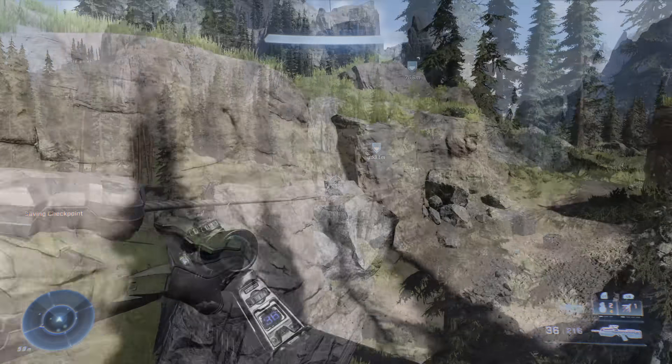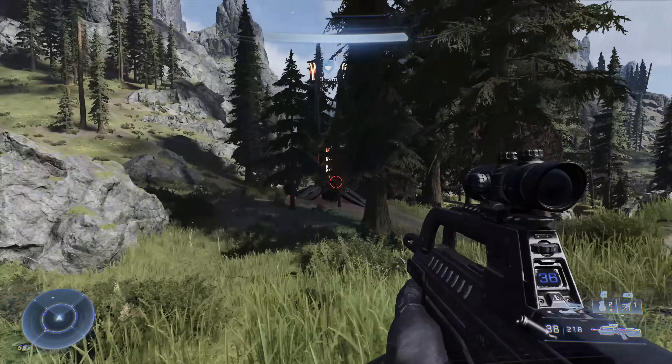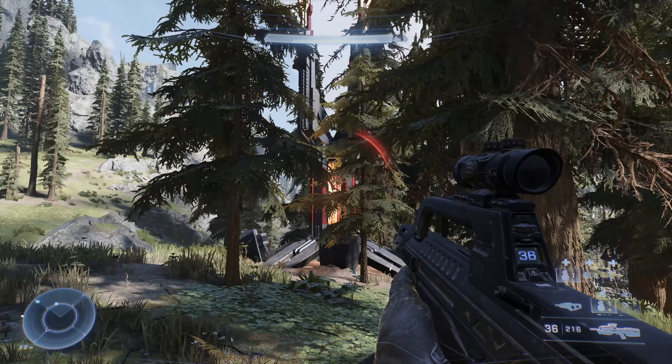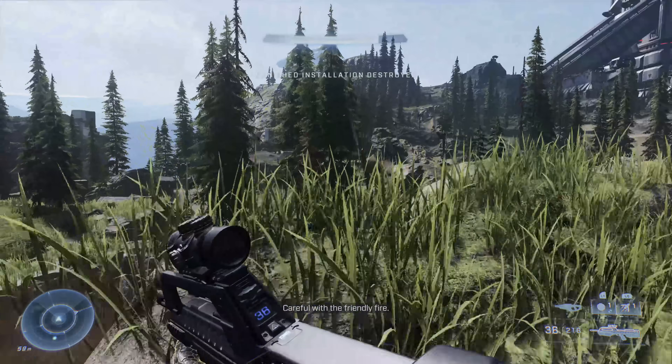Fast travel back to Foxtrot and put a nav point on a nearby propaganda tower. This one is fairly well hidden behind some trees, so if you're far away you may not be able to see it. Trust me, it's there — we're going to blow it up and it will be no more.